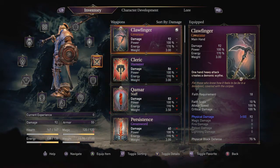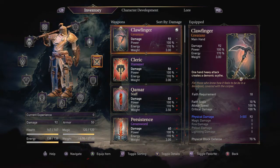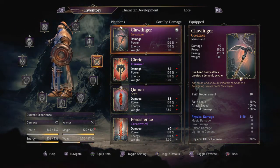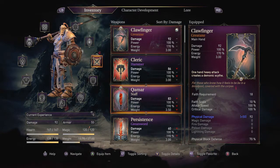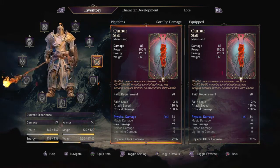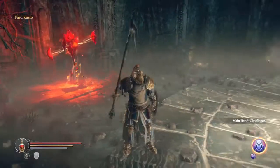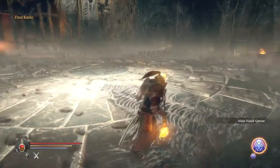Clawfinger is the scythe-greataxe combo that we got from killing Wurshyper — still laugh at that name — and the kamar is the very powerful staff that is incredibly useful for getting out a lot of damage in a short amount of time. I'll just show you how these two weapons work out.